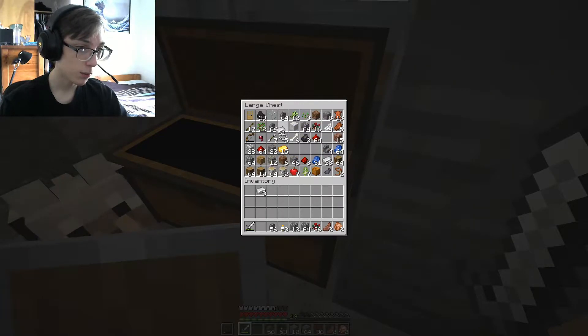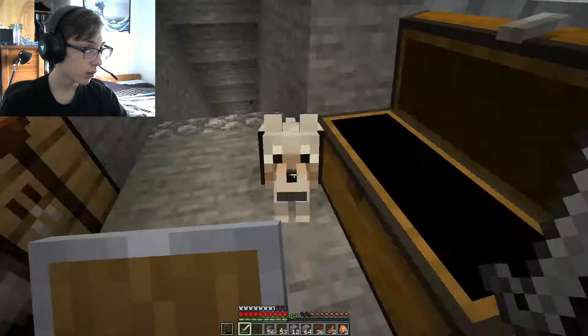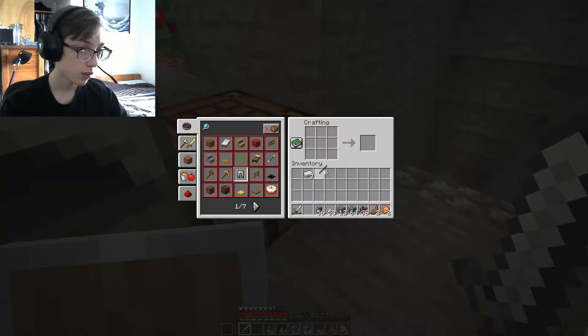Let's just grab three, four, five, six — grab those. There we go, and we have a crook on a stick. This is really strange, I don't understand why I don't have a cursor.